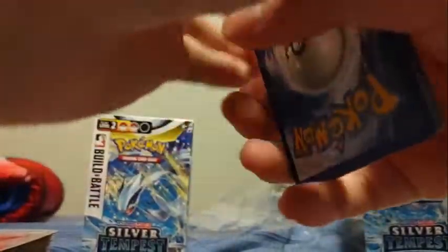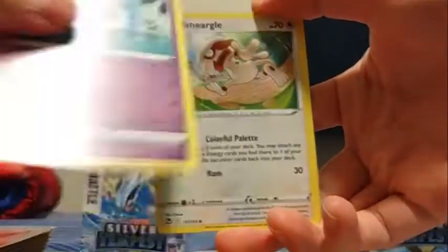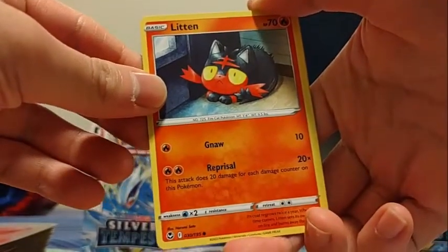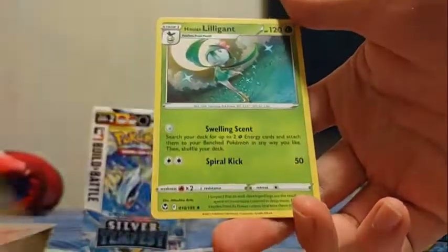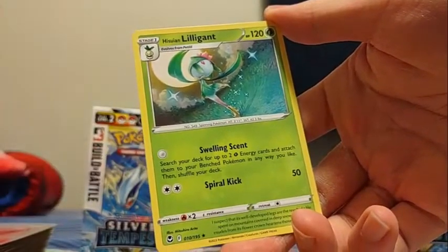Let's see what we got — Fighting Energy, Lopunny, Quadstone, I need two more, Regenerative Energy, Stunfisk, Togedemaru, Espurr, Smeargle, Glimmet — Reprisal does 20 damage for each damage counter on this Pokemon, just like the Charmander. Beldam reverse. And a Lilligant — Swelling Scent: search your deck for up to two Wrath Energy cards and attach them to your bench Pokemon any way you like.